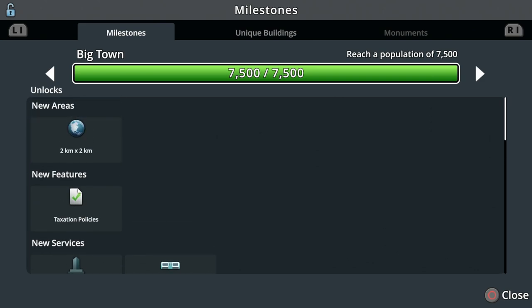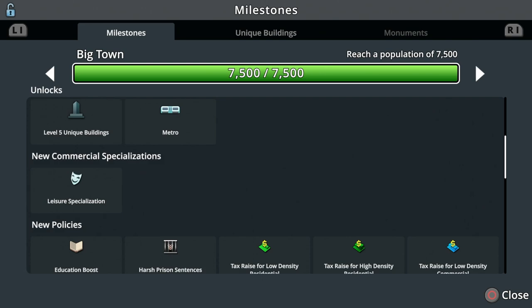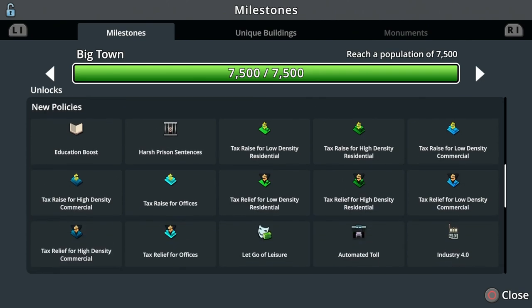At Big City we unlocked a new area - we get nine of them total on console, so choose them wisely. We unlocked some taxation policies that start to do some really cool stuff. Metro is really important as our city grows - we want better ways to move people around. Metro is a fantastic option for getting people off the roads entirely - underground, on ground, or above ground thanks to a free update released with Sunset Harbor, though on-ground and above-ground aren't available on Switch.